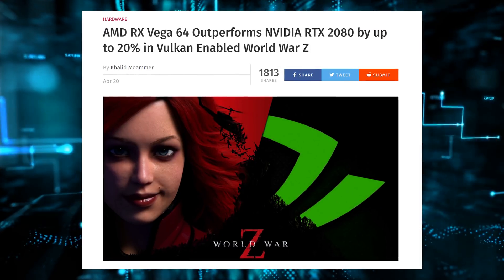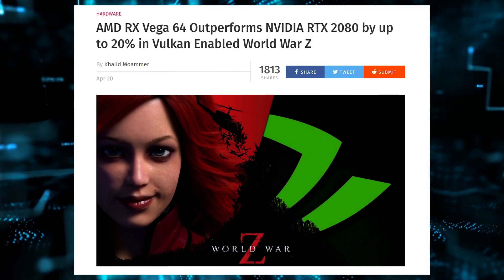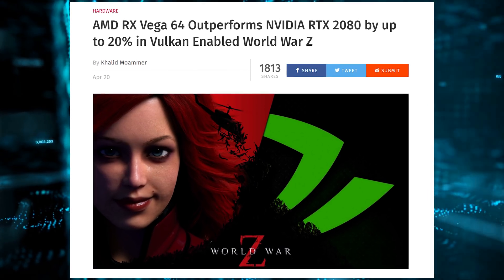Anyways, World War Z runs on the Vulkan API, and it was kind of partnered with AMD in trying to actually develop for the game. It appears that based on the latest benchmarks coming out, the Vega 64 slightly curb stomps the 2080 Ti — a $1,200 GPU versus a GPU that was $1,200 during the mining craze, but like $500 right now.